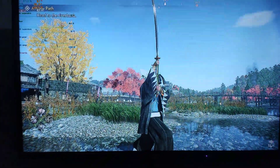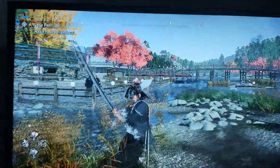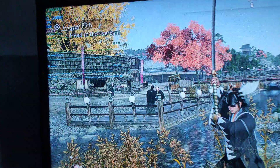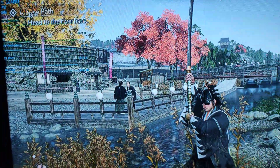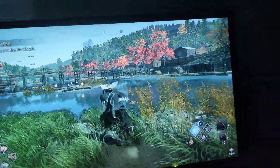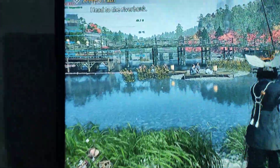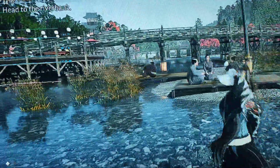Hey guys, I'm back with my new mod and this time I'm back with Rise of the Ronin. You can see I have HDR enabled and I'm using the graphics card RTX A2000 — everyone knows it's a 6GB card — but you can see the performance, it's just awesome. I'm almost at the FPS, targeted at almost 58 FPS constant and 4950 FPS constant.